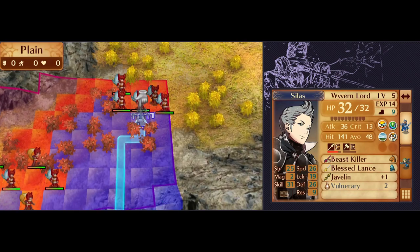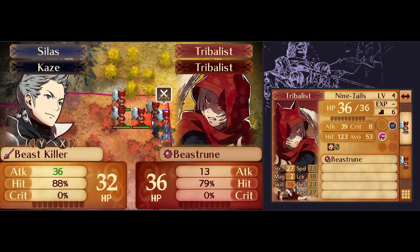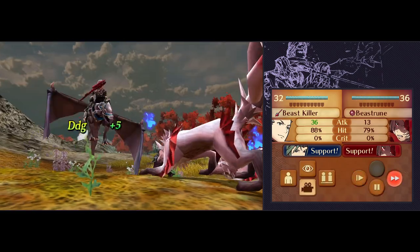At this position, Silas is not only on a plains tile but surrounded by plains, so the enemies can't use terrain against him here. Still, his hit rates are not the best.